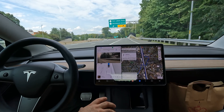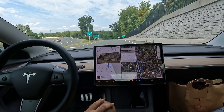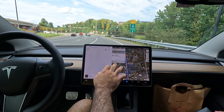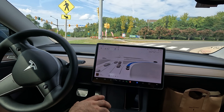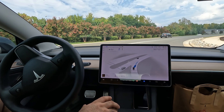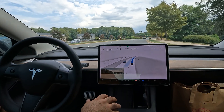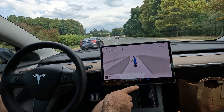It's taking us the right way. Since the supercharger is right off the highway, this is really the only way to go. We should be there in about four minutes. Right turn coming up — nice job with the indicator. Let's see how it does yielding to oncoming traffic. It immediately got into the left lane — nice job, since this becomes a right-turn lane.